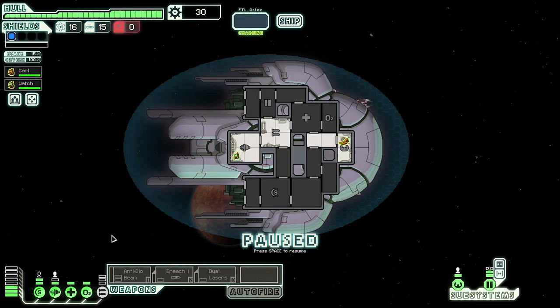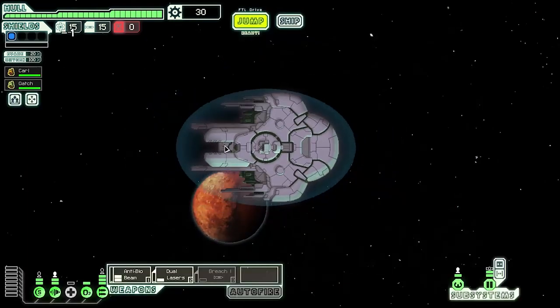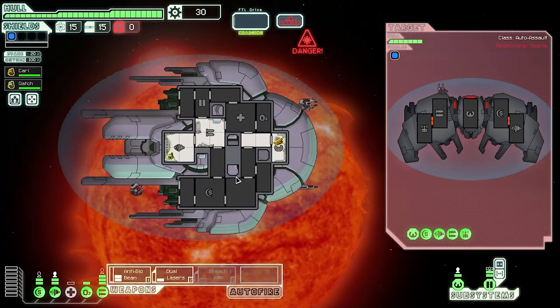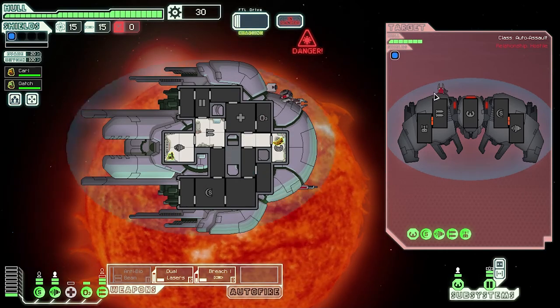So again, I like what we have here. Same positions. We'll be running the anti-bio beam and dual lasers, probably not the breach — I don't see the real need for that. But yeah, let's get jumping. Ooh, not a great start. This is not looking too good. Anti-bio beam is absolutely useless here. We're gonna take a lot of damage from this. This is gonna suck.